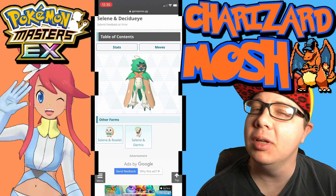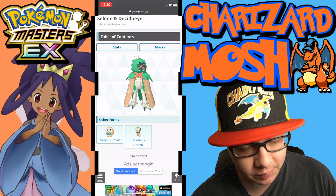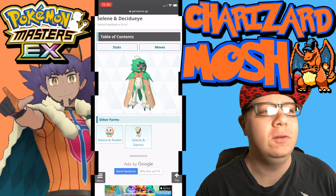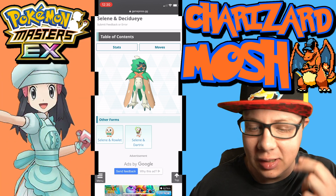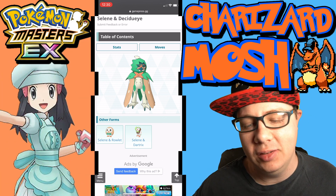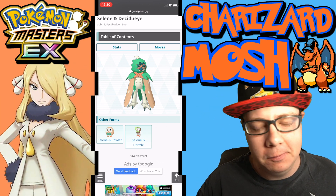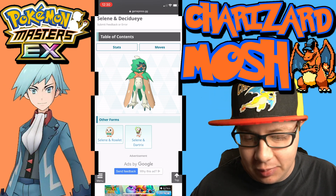Decidueye hasn't been in the game yet but it'll be in tomorrow on Thursday when it drops. We're going to go over Selene and Decidueye's sync grid, move set, best teams to put them on, lucky skill, and all that sort of fun stuff — so let's go ahead and hop into it.